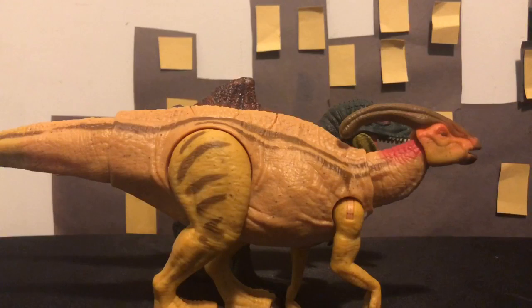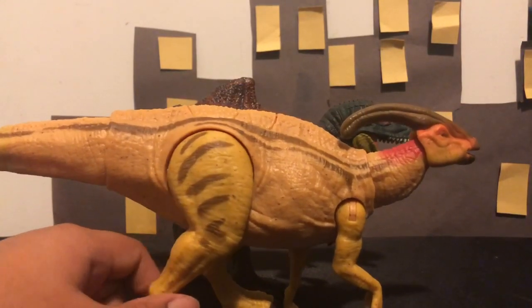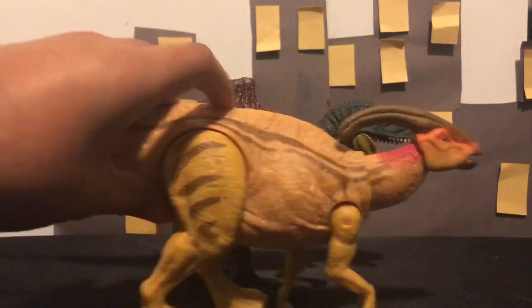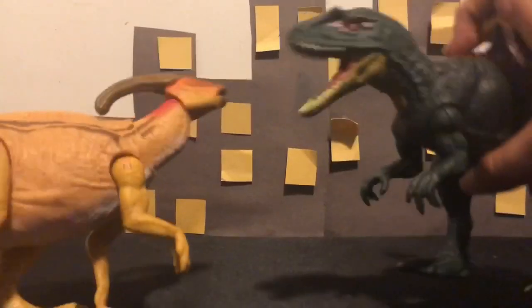Here we have the Parasaurolophus next to the Dual Attack Concavenator — they're basically the same size. The only thing that gives Concavenator the extra height is the little hump right here, which is the only thing poking out. I really like these two together.